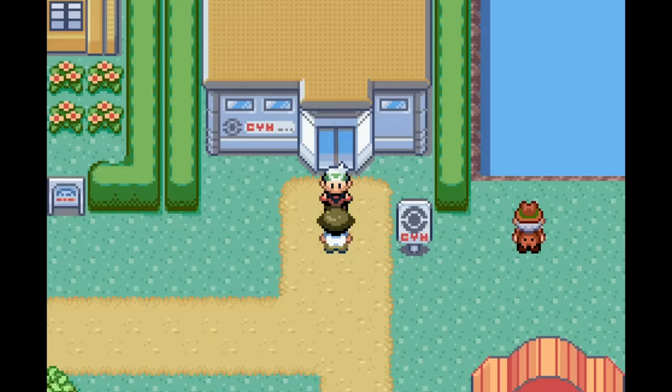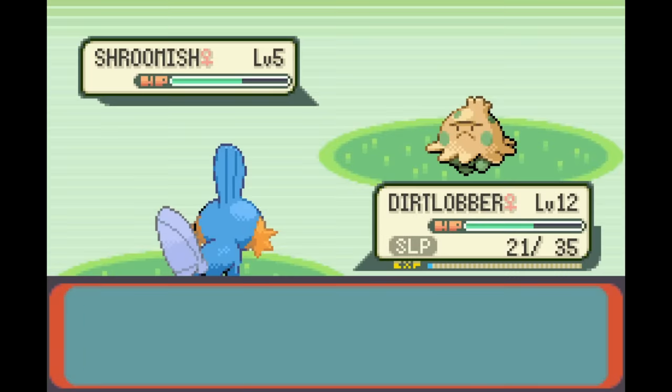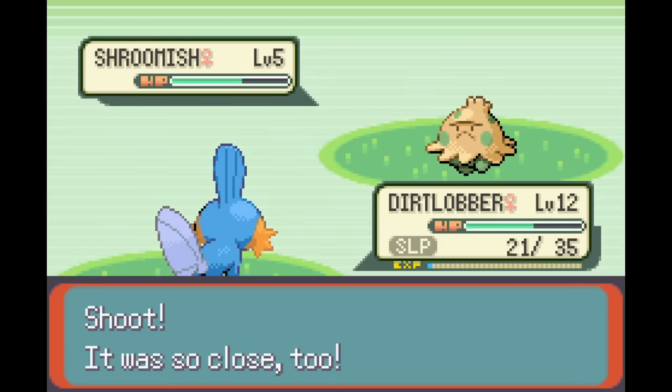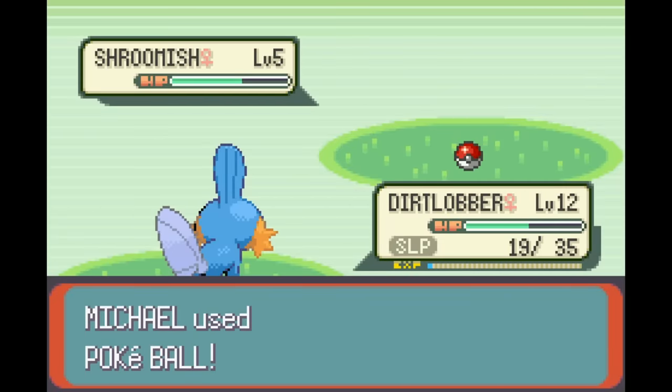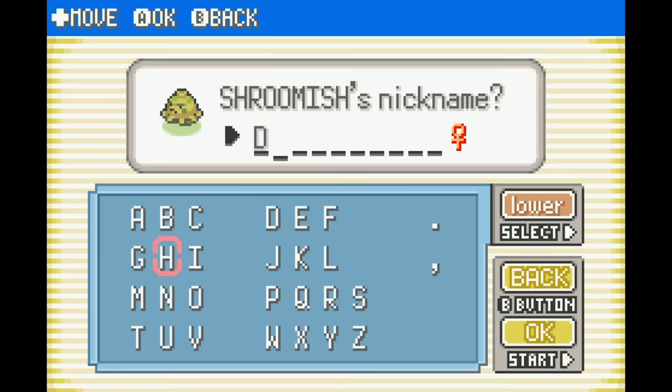The next chunk of the game was pretty uneventful, being just like any other early Hoenn game playthrough. I finally caught another intended team member in the Petalburg Forest — a Shroomish with the moveset of Absorb, Tackle, Stun Spore, and Leech Seed. While Absorb is terribly weak and Tackle is Tackle, I figured that Leech Seed and Stun Spore would come in handy, especially for stall-type battles. I named the Shroomish Disruptor because that is its intended purpose — to disrupt the battle.